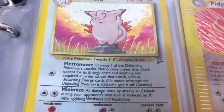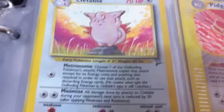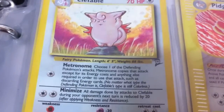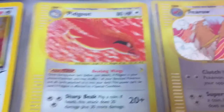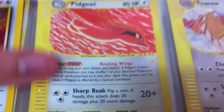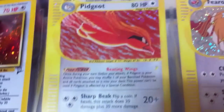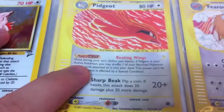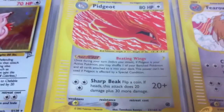Starting up here, that's a Base Set 2 Clefable — we've already seen the Jungle version which is older and better. Base Set 2 is just a reprint of a bunch of the base set cards. Next up we have Pidgeot from one of the e-reader series, and you'll notice as we go through this binder that e-reader cards just had some of the best art ever on any of the cards.